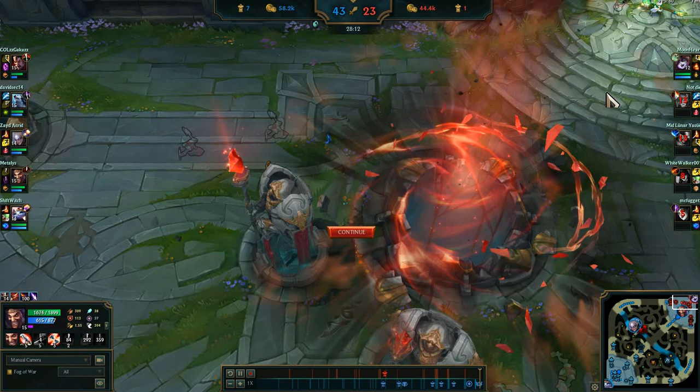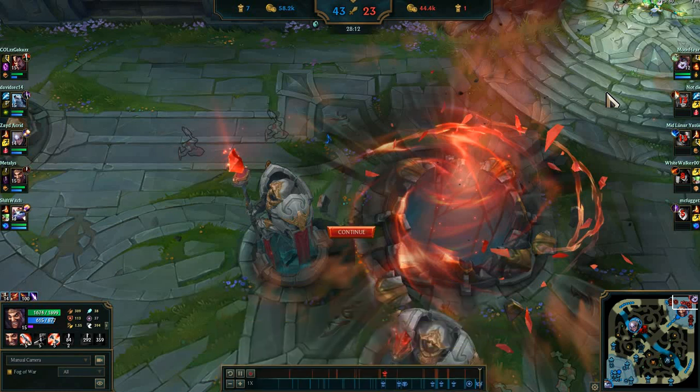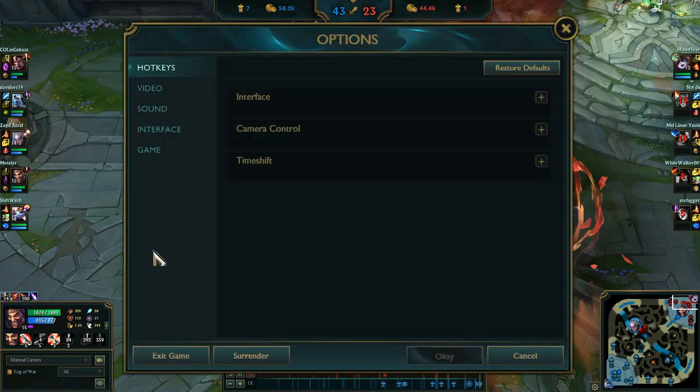So yeah, that was a fun game. Diana is my third best mid laner — amazing character, highly recommended. Our MVP was Draven with 15 kills, and Yasuo had 10, so he wasn't far off, but Draven was just dominating. I hope you guys liked it — like and subscribe for more League of Legends content, and follow me on Twitch at twitch.tv/system1111. Thanks for watching, have a good one.